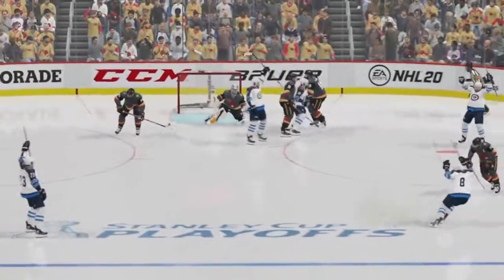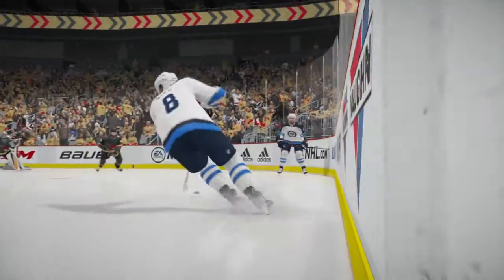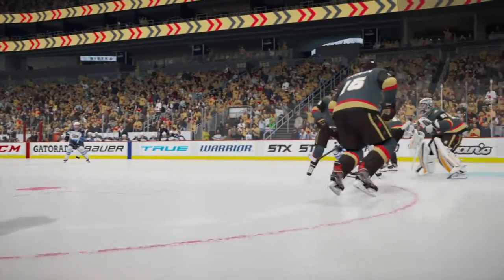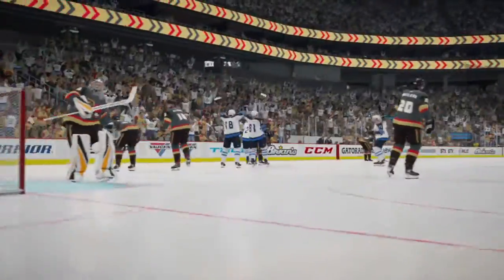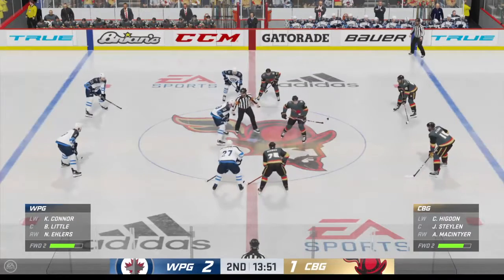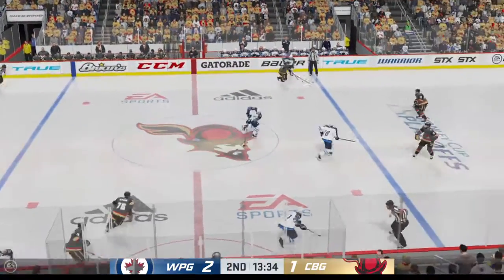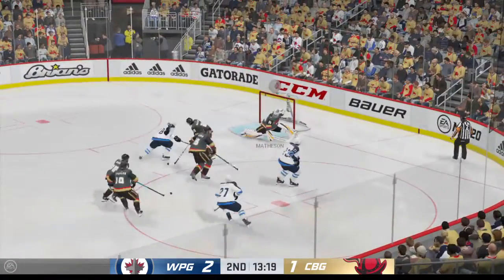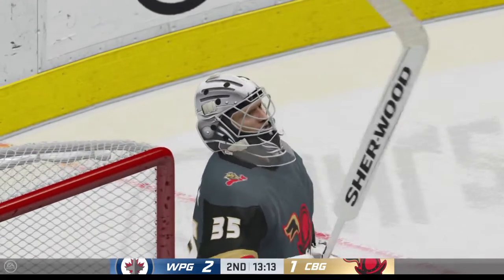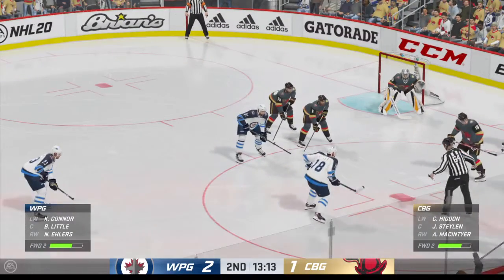I don't think the goaltender gets a look at this at all, James — he just drops into the butterfly, hoping the thing hits him through that traffic. The Jets take a one-goal lead here in this second period. Solid to break the tie there — now they've got a chance to run this period out from in front. Here's a chance to make something happen inside the neutral zone. Shot! Make it a double — the goalie makes the save! Time of the goal: six minutes, nine seconds. Inching closer to the midway mark of the period — Winnipeg's got a one-goal lead.